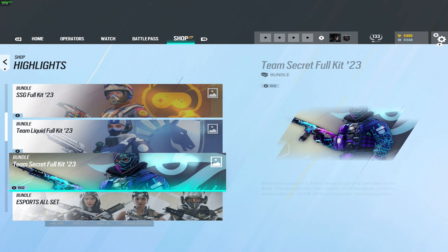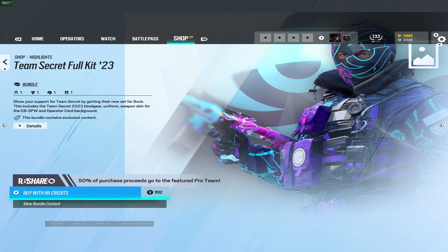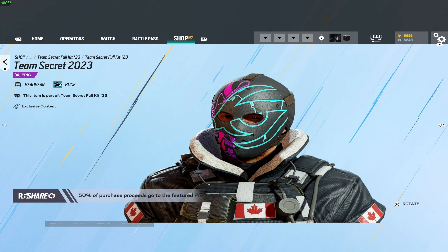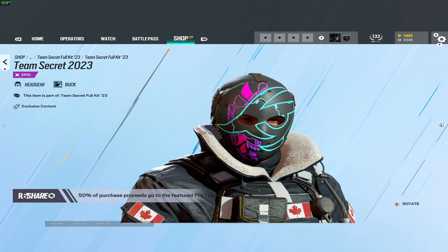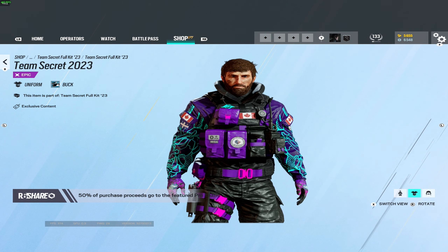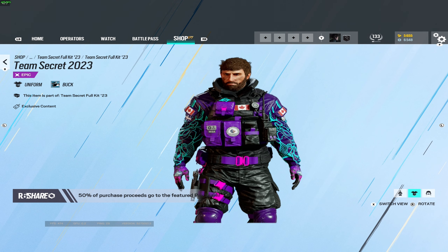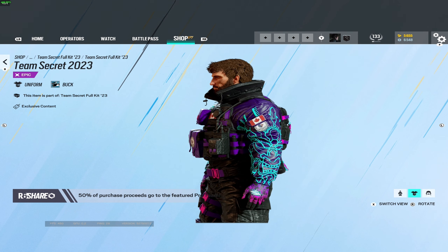Moving on to our final one today — Team Secret, and they have one for Buck. Here is the headgear, which looks fantastic. I've always been a fan of the masks for Buck, I just think those look sick, and this is no exception. This looks awesome. They've put a logo on the mask as well, that looks really cool. And the uniform — that's nice, I can't say no to that. It's got purple on it, and as you guys know I love a bit of purple. It goes so well, that's really nice.